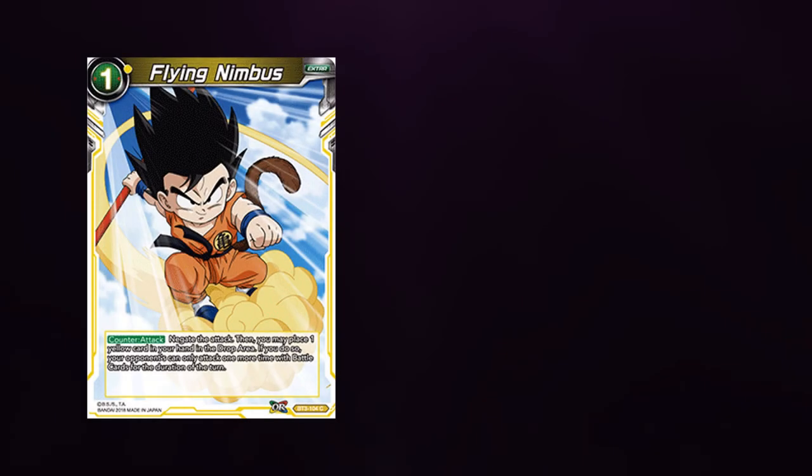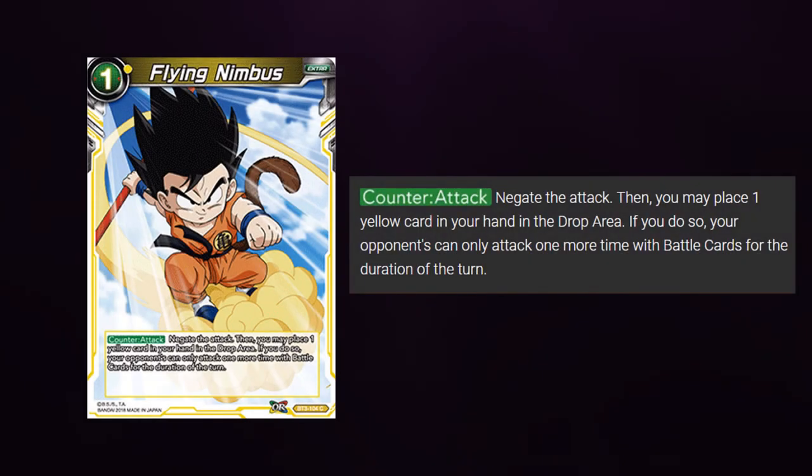The next card I'd like to go over is Flying Nimbus. Flying Nimbus reads as follows: it's a one-mana yellow counter — attack, negate the attack. Then you may place one yellow card from your hand into the drop area.